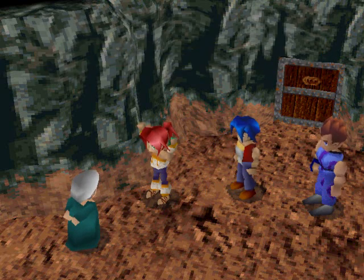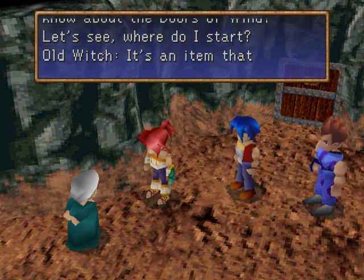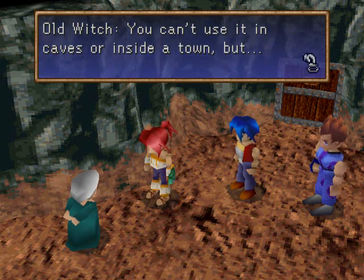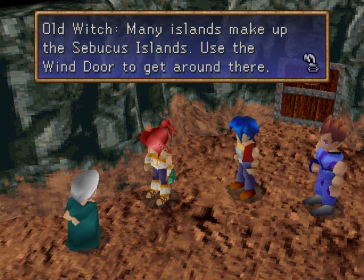Oh, Witch, what is this? What? You don't know about the doors of wind? Let's see, where do I start? It's an item that lets you fly any time to a town you visited at least once. Whoa, that's awesome! You can't use it in caves or inside a town, but... Many items made out of the Sebucus Islands — use the wind door to get around there.